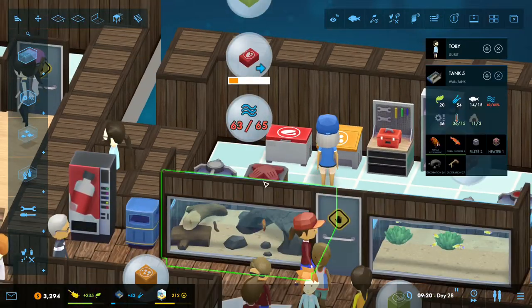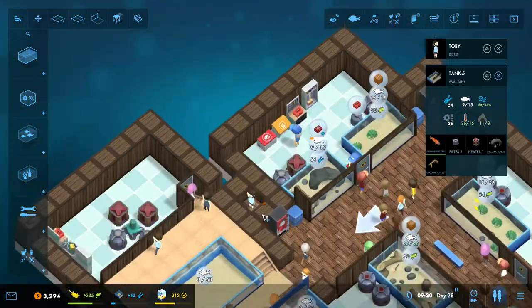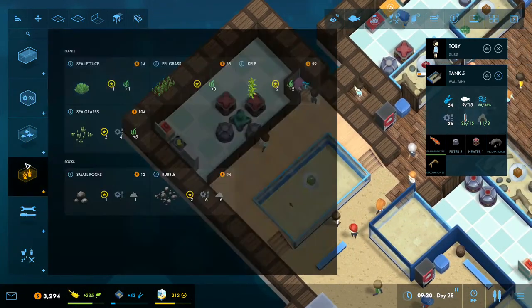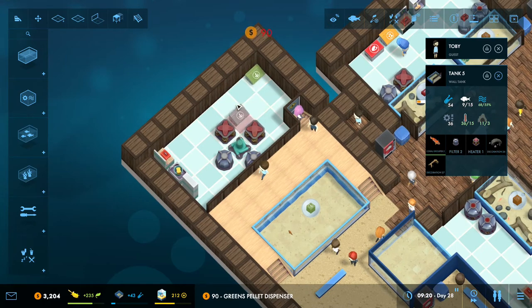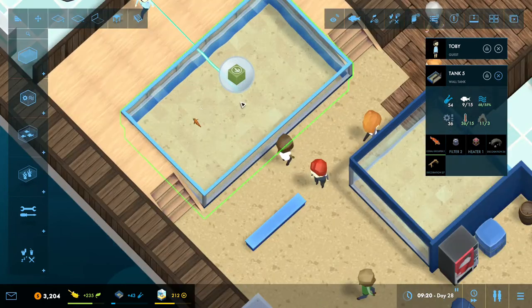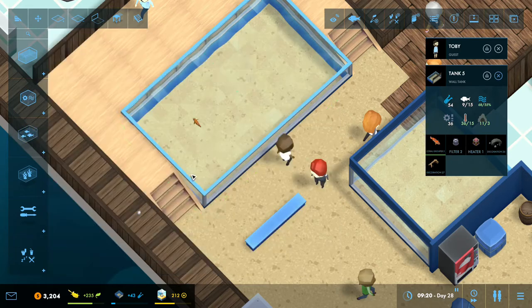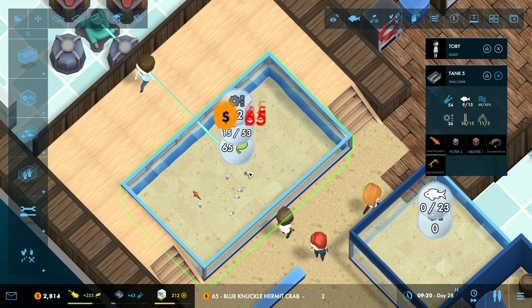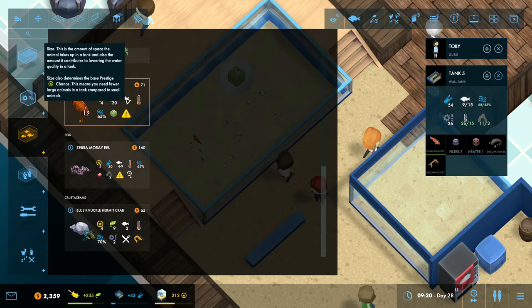We might go ahead and just take that other fish out. Where should he go? Maybe he can go into the lagoon. Maybe the lagoon will all be fish that eat the green stuff. Although I did want to put those hermit crabs in - they would look pretty cool in a lagoon. So yeah, we'll put those in as well. Oh my god, there's gonna be so many. And then we'll put some more of these butterfly fish in.